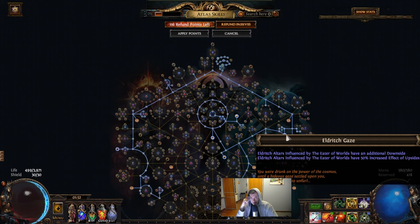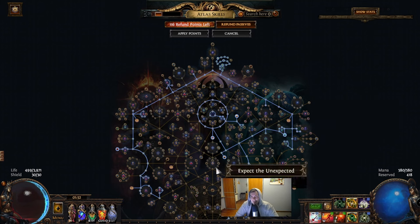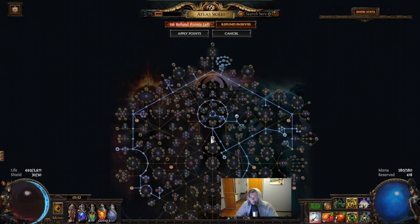All the altars from Eater of Days will not have the boss option, so we will be reduced to two options only, and we will take all the quantity and rarity we can get. We can get also all the quantity and rarity on the wheel, plus we will take all the gates because we are using the map crafting option which is Abyss.